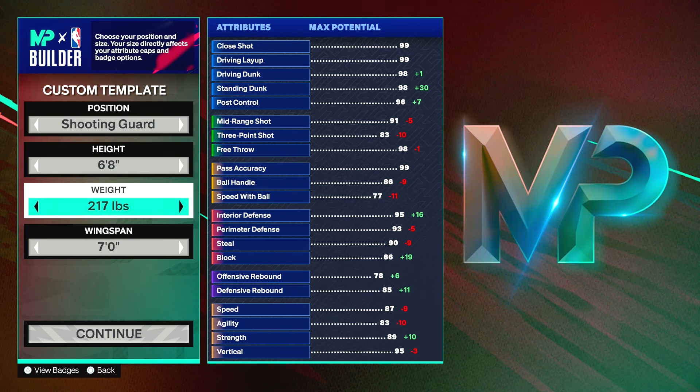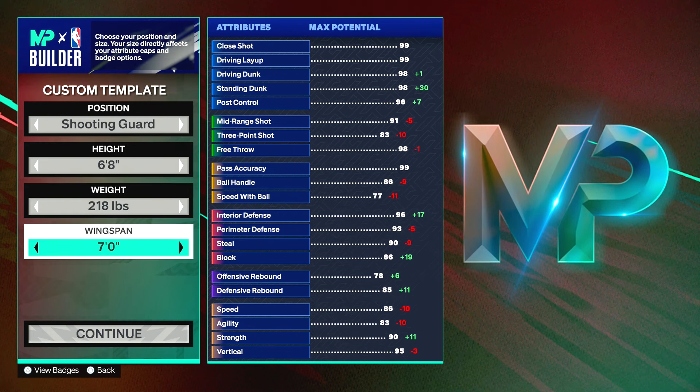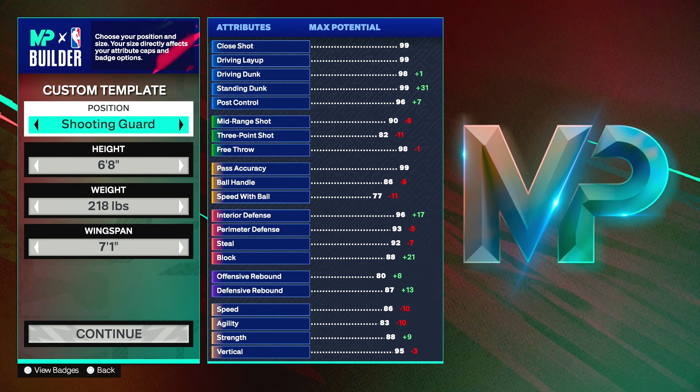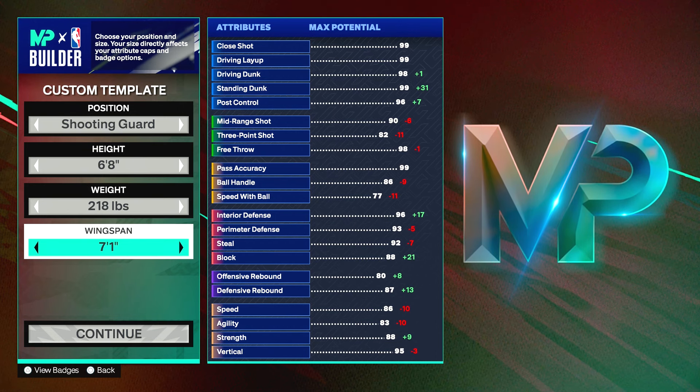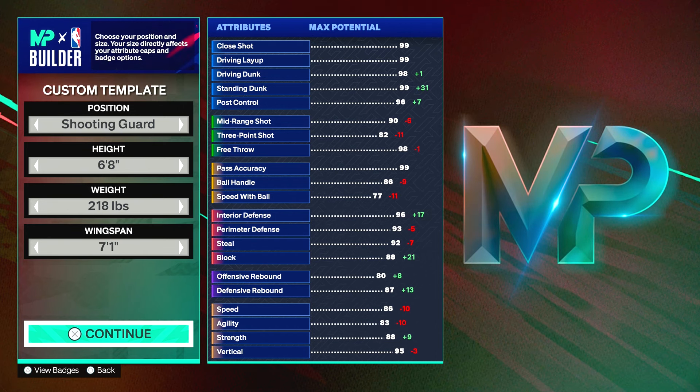For weight, put it at 218. If you put it at 217 you'll look a little skinny, and at 219 a little too big — 218 is right. When you unlock your body type, you can look just like Jason Tatum. For the wingspan, put it at 7'1" so you can unlock some better shooting. Don't max it out, just go up by one. So he's going to be shooting guard, 6'8", 218 pounds, and a 7'1" wingspan.